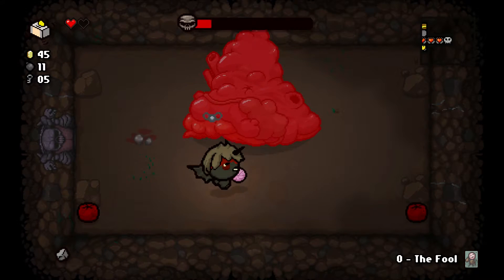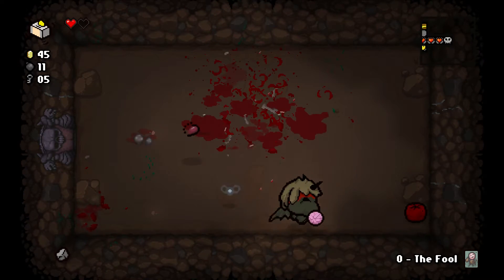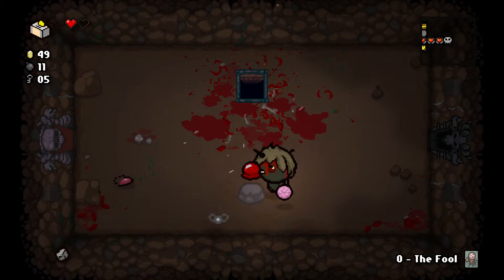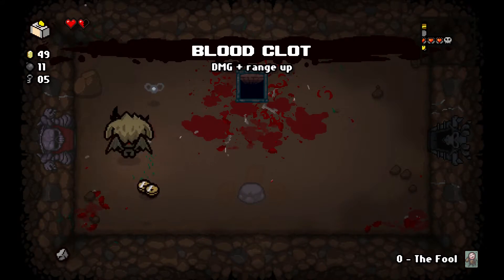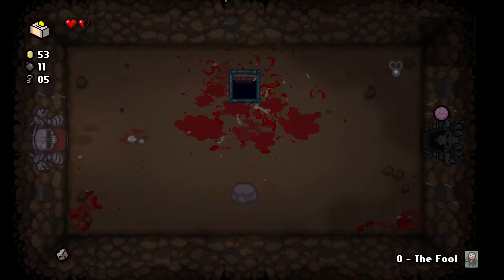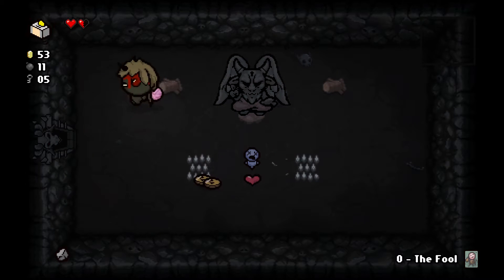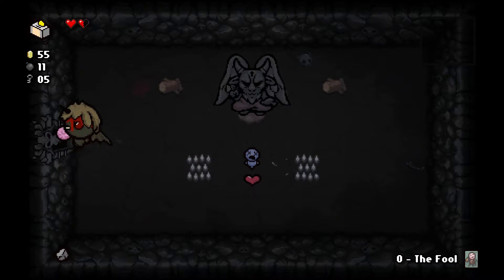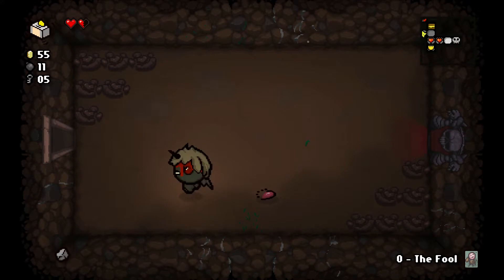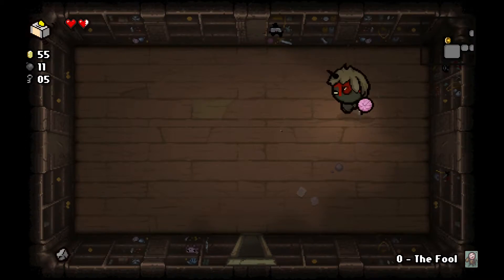Now we've got this Lucky Rock we'll be able to smash these — we're getting money from everything. Blood Clot — damage and range up. That is excellent, that is what we want. Well we don't want to upset this guy. Look at all the money — all the money in all the world. We need that eternal heart, so I'm going to rush over there and grab that. This is miles away, taking ages. Gotcha — we're on 12 minutes 20.